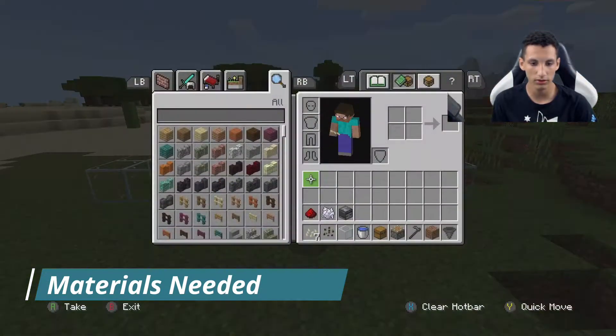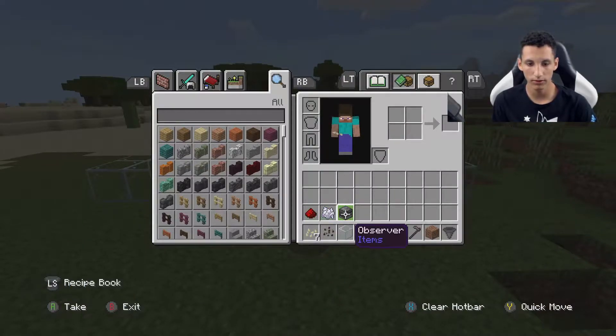I'm going to show you the materials first. The materials you're going to need are: redstone, bone meal, an observer, whatever type of seeds you like — either melon or pumpkin — glass, a water bucket, a chest, pistons, a hoe, dirt if you need to fill in the land, and a hopper.